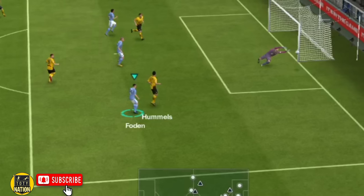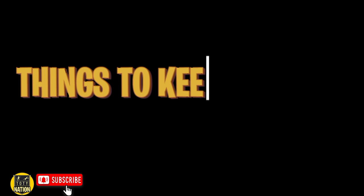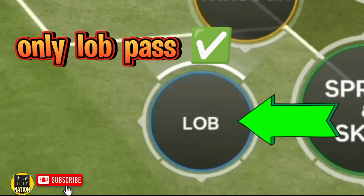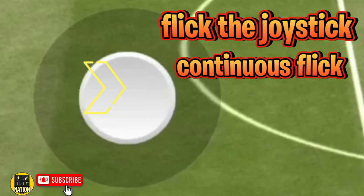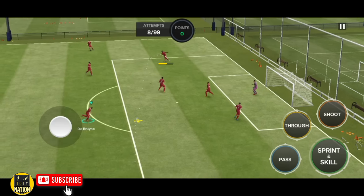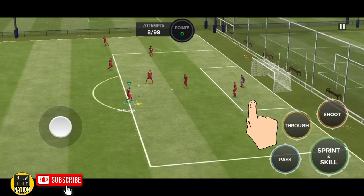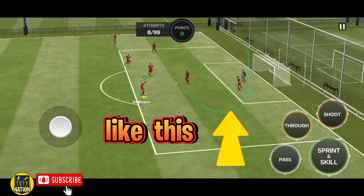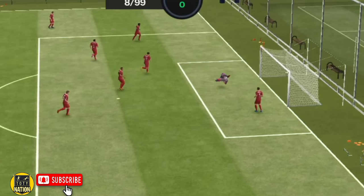It looks absolutely amazing — the method is similar to FIFA Mobile. Now let's look at the things to keep in mind. First, you have to send a lob pass, not a driven lob or through lob pass. Second, you have to flick the joystick — this is very important, you have to continuously flick it. And finally, timing the swipe — this is the hardest part. You have to swipe as soon as the ball is about to reach the player, and the swipe should look like this. This skill is difficult to pull off, so it will take a lot of practice to get it right.